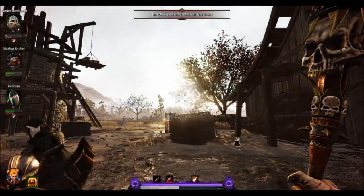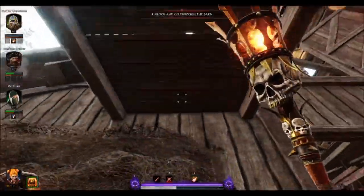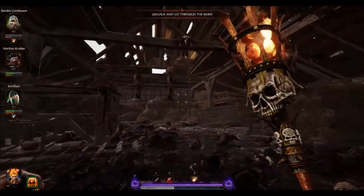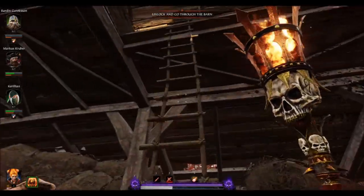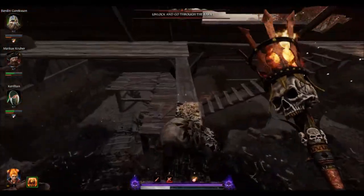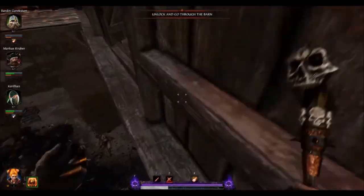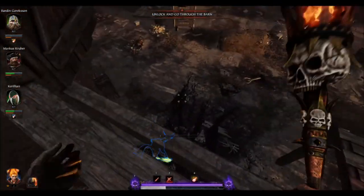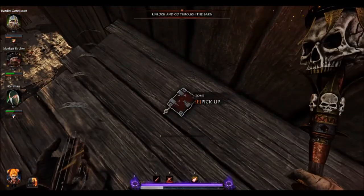Next up we got tome number two. It's right after the two grimoires. It is right here on top of this. Now there are two ways to get it. One way, if you stand underneath it and jump, you just grab it through the ceiling. Or the long way — I'll show you the long way if you really want to do that. Come over here, jump up here, run across here, walk out onto this, jump onto that — and there we go, tome number two.